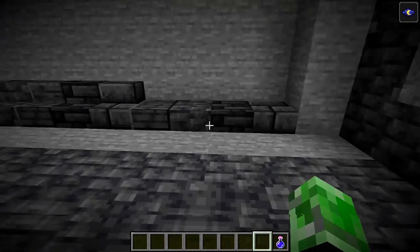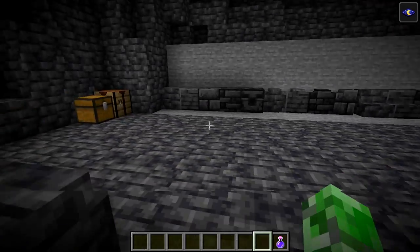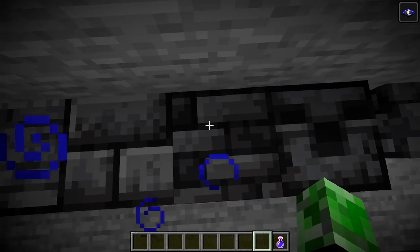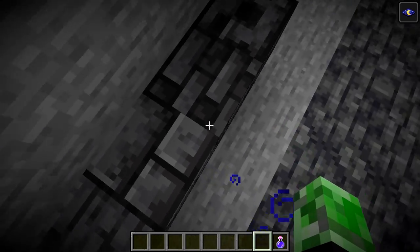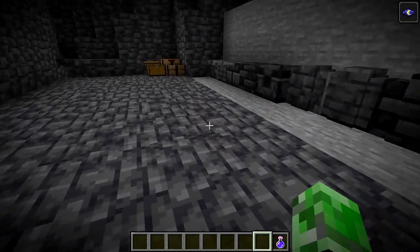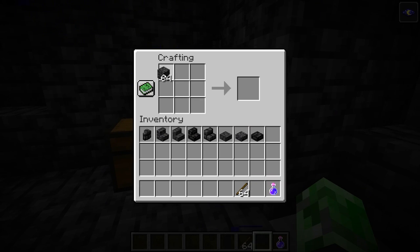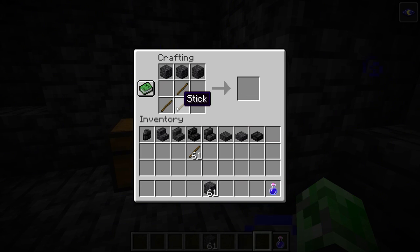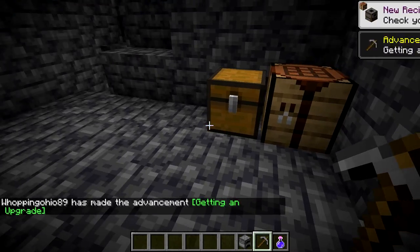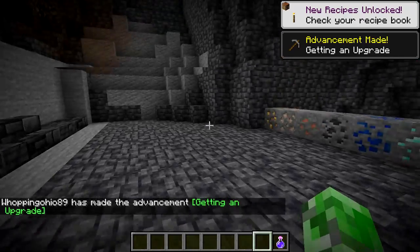You guys have all the new blocks — I'd actually like to see what people do with them because they look pretty cool, especially the tile, which looks just like bricks but actually a little bit better than stone bricks. You can do the same thing with Grimstone as with regular stone — making slabs, stone pickaxes, and whatnot. It's pretty much like cobblestone, but just Grimstone.